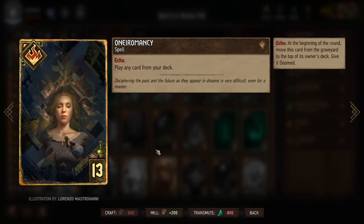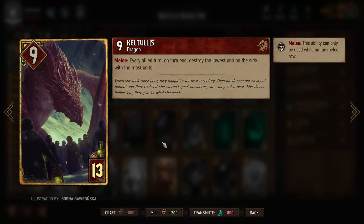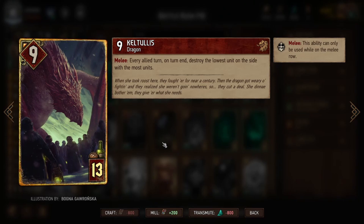Onormancy means that we can play any card from our deck. This normally takes a really long time to play, so I've been critical of other people including it in their decks for this Seasonal Event. But there's only going to be one, maybe two cards that we need with this, so that should make it a little bit easier. One of those cards is Keltulus — one of the foundational cards in this deck. When we play it in the melee row, on our turn end we will destroy the lowest unit on the side with the most units. This deck will minimize the number of units and maximize special cards, so almost always our opponent will have more units and be the one losing a card to Keltulus. Although this technically isn't damage, it is a passive way of destroying cards at the end of our turn, and it takes a lot of brainpower for opponents to plan around it.